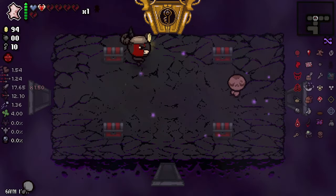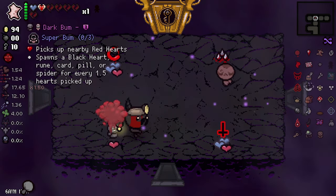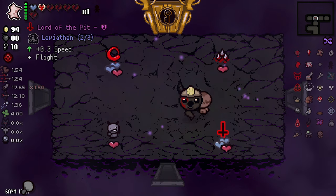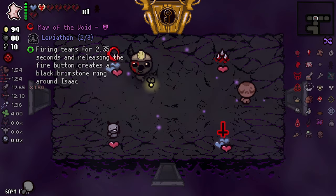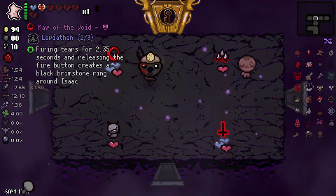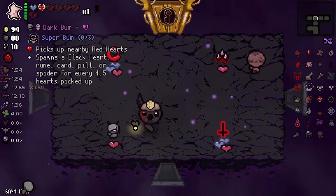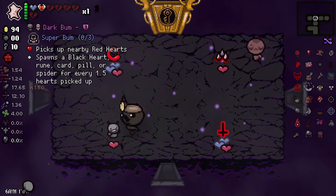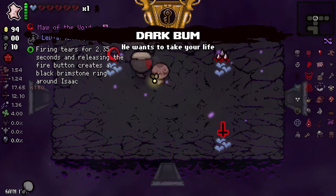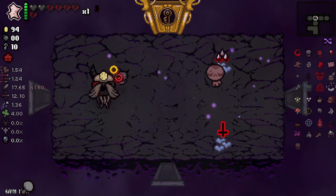Two expensive items, of course. I can get Leviathan — let's get Leviathan with more of the void. And let's take Dogma first, because this will be good! I've got health, well, a bit of health. And I've got good items.